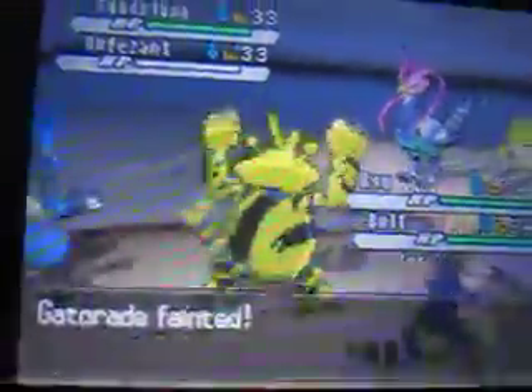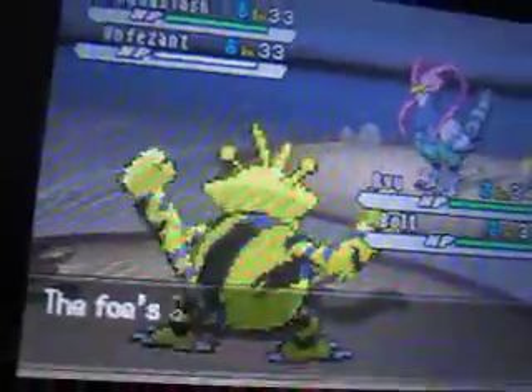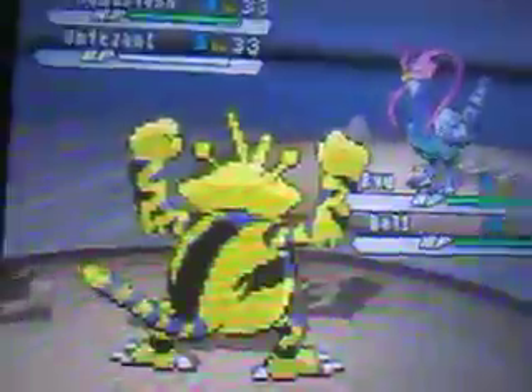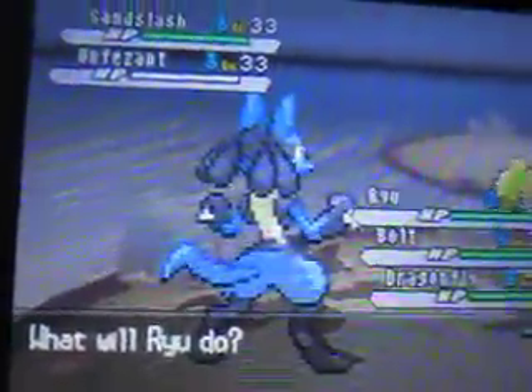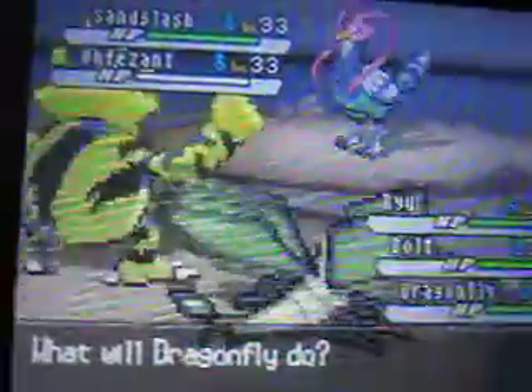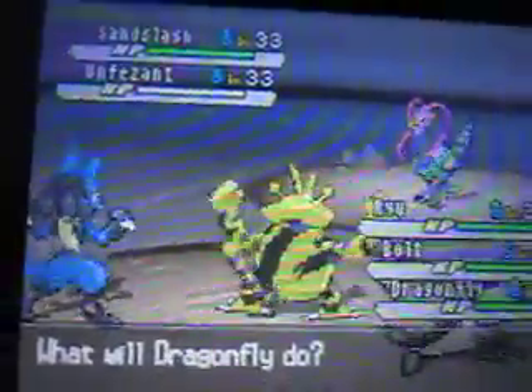Don't kill me - it just killed me with an Air Slash right there. I'm gonna switch out because it has Dig. I'm gonna go to Dragonfly, in case it goes for Dig. I'll just go to Shellblade since Shellblade is also close to evolving. Dragonfly, go for Dragon Breath on the Sandslash. Let's kill this thing with a Shockwave.